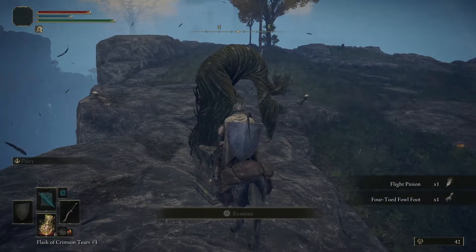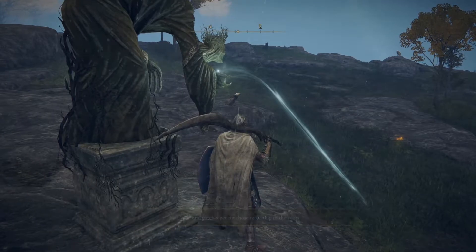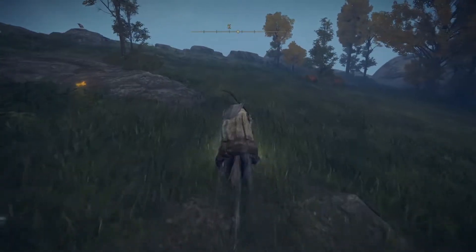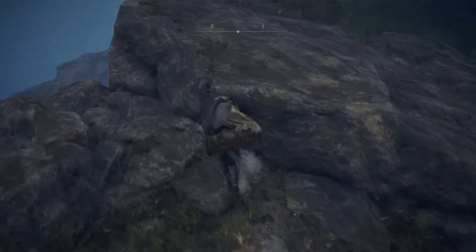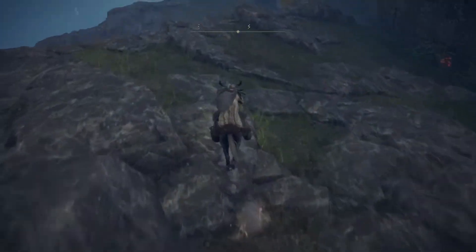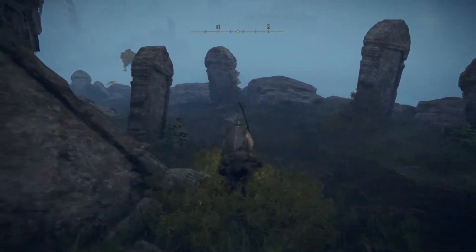Up here we have another one of those statues that tells us where a new set of catacombs are. Guide and gatekeeper for those returning to the roots. So it tells us that it's down there in that direction. Let's head there. Can't remember what's in this one — I think it's just a regular one with those imp dudes again, which kind of sucks because I hate them. But technically, because the flail is strike, I can probably use that.